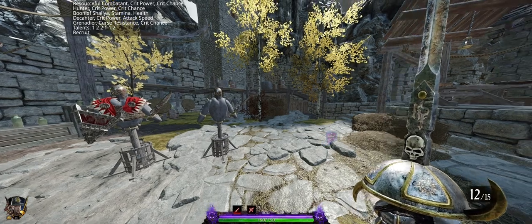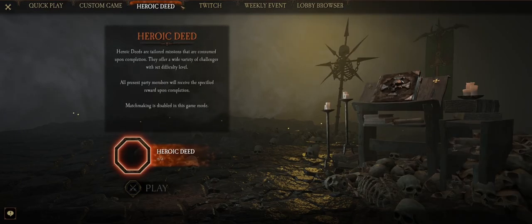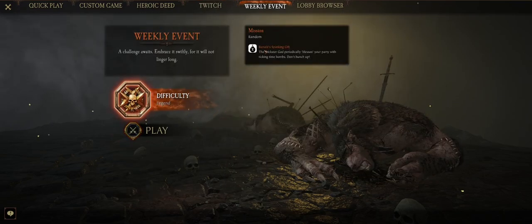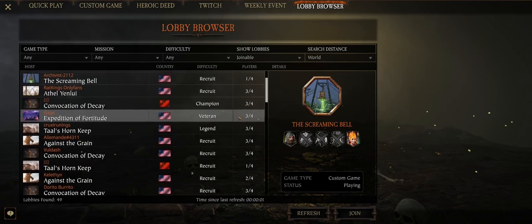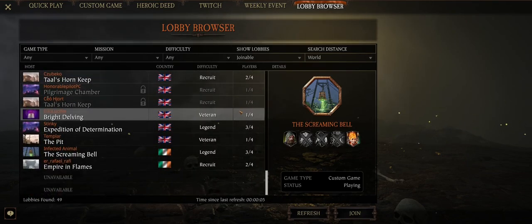One last hotkey: you can press M at any time to open up the missions menu. You can go to Quick Play, Custom Games, your Heroics, Twitch Integration if you're a streamer, the Weekly Event, which is always something interesting, or you can even go to the Lobby Browser. Don't ask me how they sort by country — I wouldn't know.